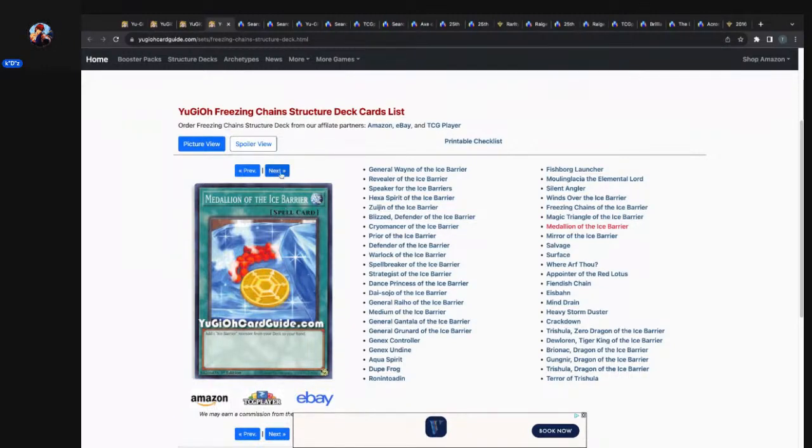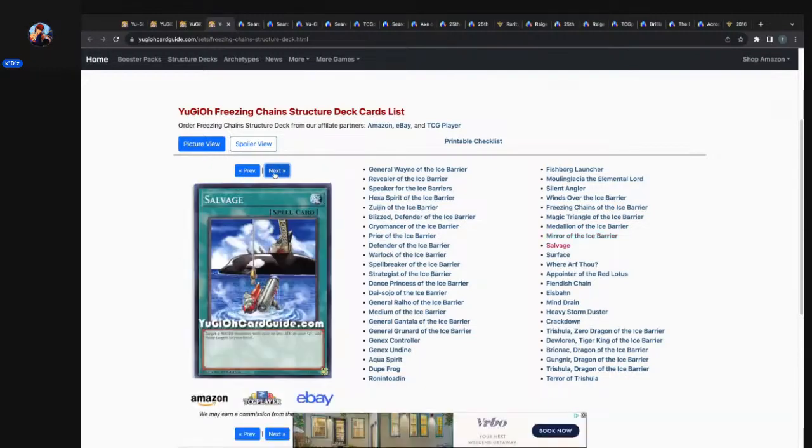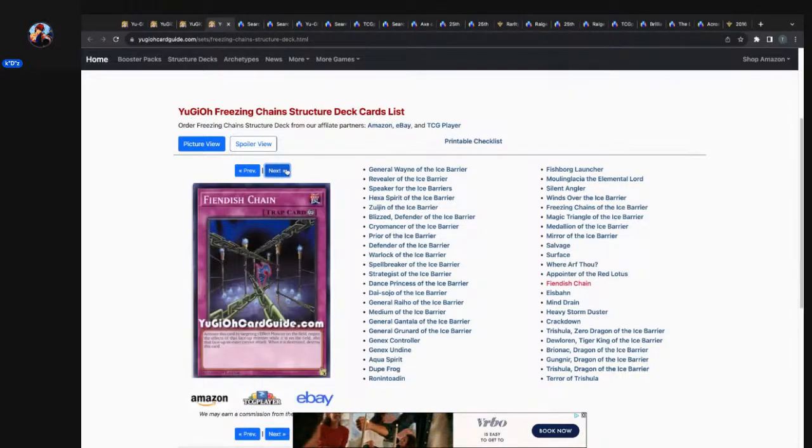Mirror of the Ice Barrier — that's got to be new; you can see Trishula on there, that's dope. Quick play, Salvage, Surface — these are free agents. Ware of the Red Lotus, okay.